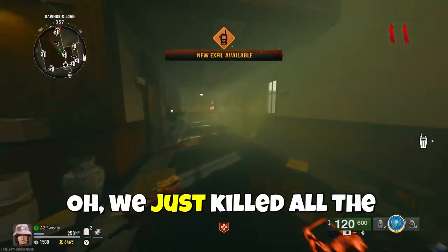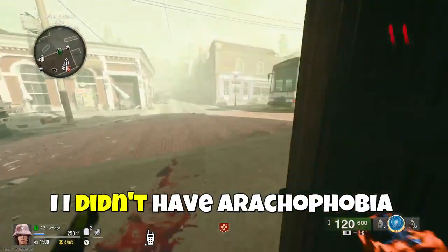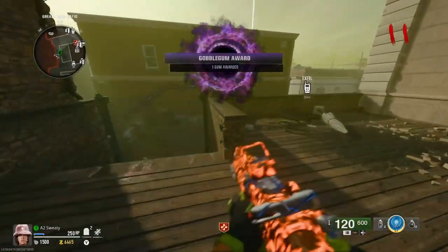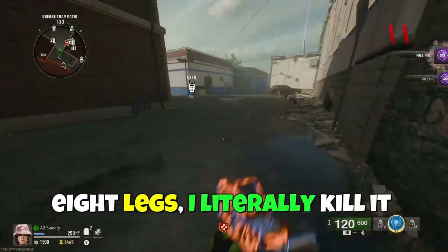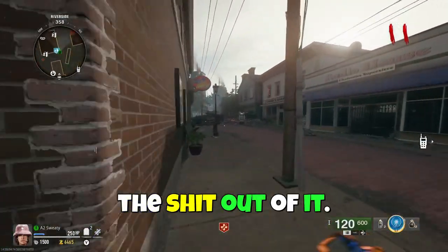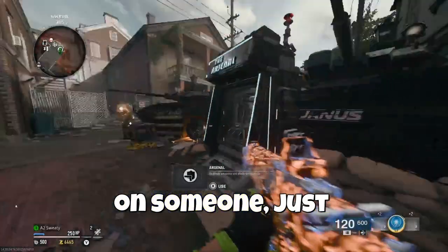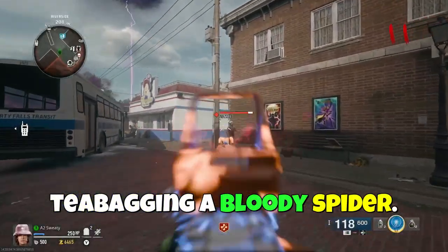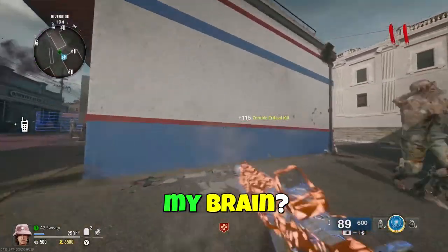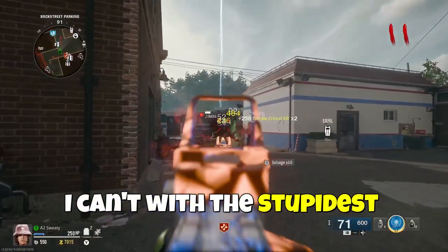Now we just killed all the spiders. I didn't have arachnophobia before this game came out, but now I do. When I see a creature with eight legs I literally kill it on the spot and then start teabagging the shit out of it. Imagine that — just teabagging a bloody spider. What the f*** is wrong with my brain? Jesus Christ.